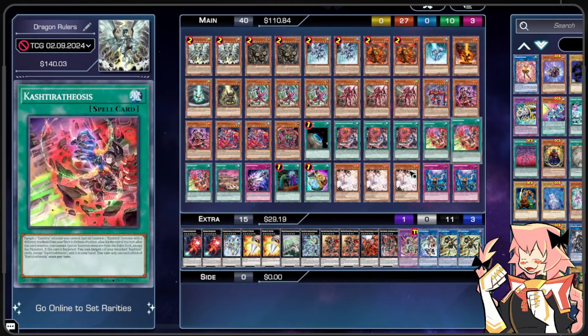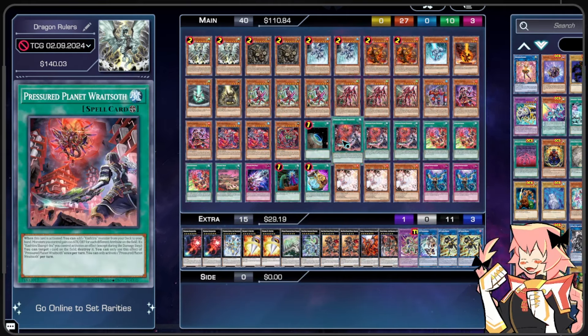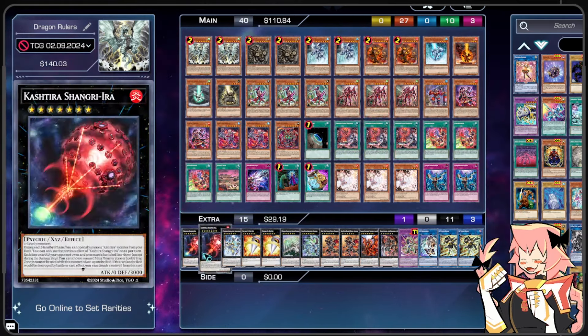Now let's cover our Kashtira spells. We're on 1 Terraforming, which is just another copy of Pressured Planet Wraitsoth. When it's activated, we can add a Kashtira monster from deck to hand. Monsters we control gain 100 attack and defense for each different attribute on the field. If a Shangri-La we control activates an effect, we can target a card on the field and destroy it — each effect of Wraitsoth is once per turn. It's a Rota on activation and typically gives our monsters about 300 to 400 attack. The Shangri-La destruction effect also means we can sit on it and claim our advantage as it comes.